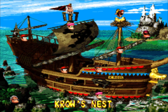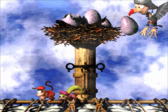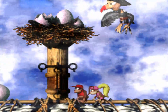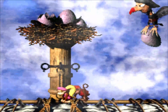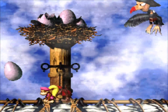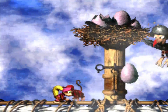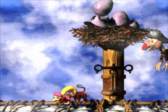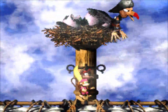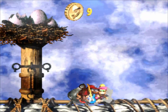Here we are at Crow's Nest — the final boss of this world! This is pretty easy. I'm actually going to switch to Dixie for this, because I think it's better for her to throw the eggs. Obviously, what we have to do is just throw eggs at Crow. Yeah, he's not happy. He's literally sacrificing his — probably her — children. I messed the egg! Gotcha! Nine! Goodbye, Crow!